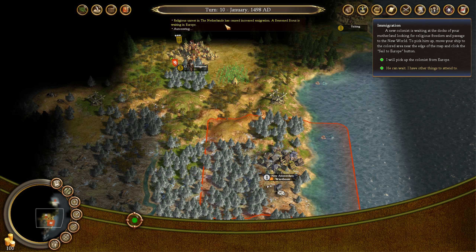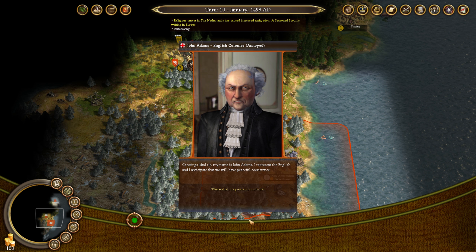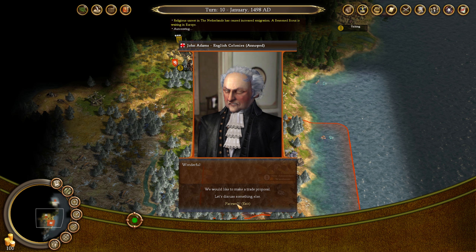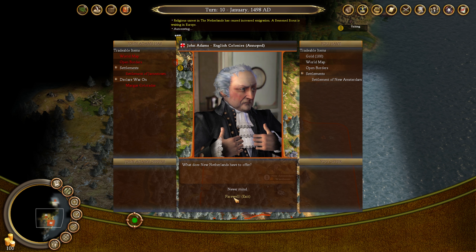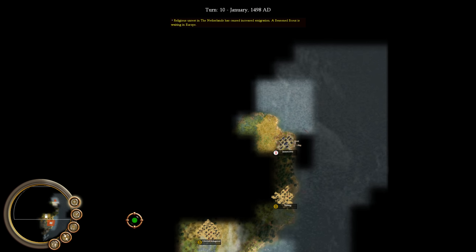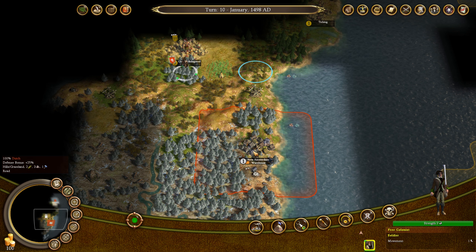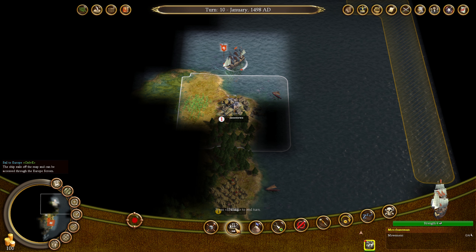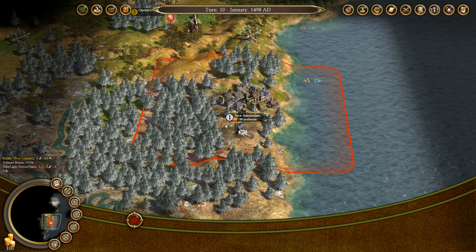Religious unrest in the Netherlands has caused increased immigration — seasoned scout. We're definitely going to bring our soldier back then. Greetings, kind sir. My name is John Adams. I represent the English and I anticipate that we will have a peaceful coexistence. Really? We've already found another colony. That's fascinating, actually, because I thought this was supposed to be a really sizable map, but he's already up here. Maybe he'll cause trouble for the Apache and we can just kind of ignore him a little bit.